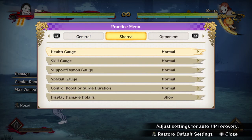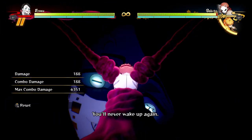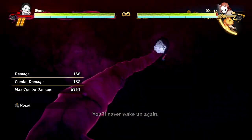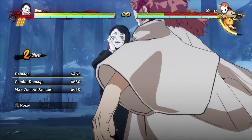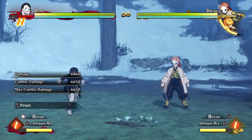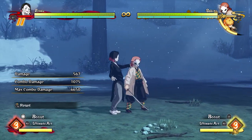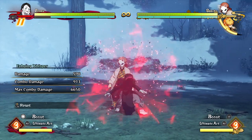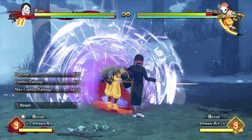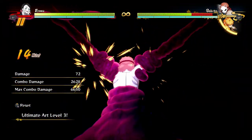His ultimate activation is really amazing because it's actually a projectile that goes practically full screen. It's about the same speed as Rui's, and having a full-screen ultimate is obviously ridiculous — you'll never be at the wrong range. It makes it super easy to combo into off of literally anything — even if the opponent has been airborne — so no matter how far away they are, you can combo into his ultimate.